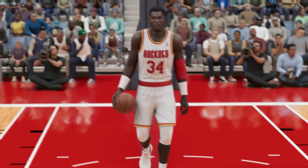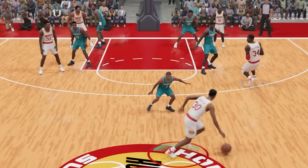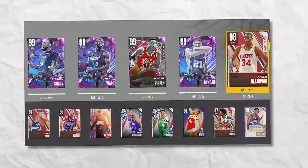The best player at 7'0" is Hakeem Olajuwon. For his challenge, we got to get an alley-oop — it can be a dunk or a layup, but I say we go for an alley-oop dunk. That's a perfectly timed release — look at that hang time from Hakeem. That was a nice one.